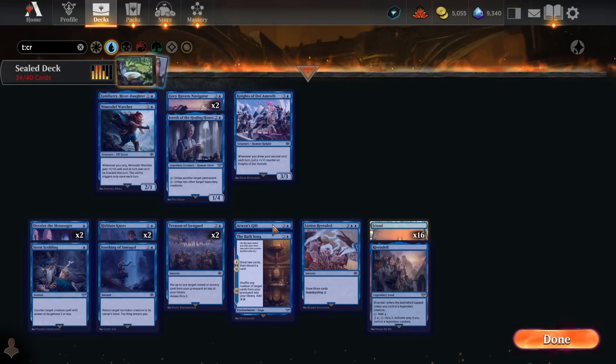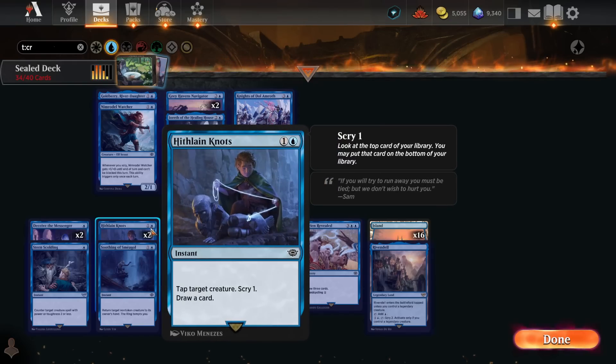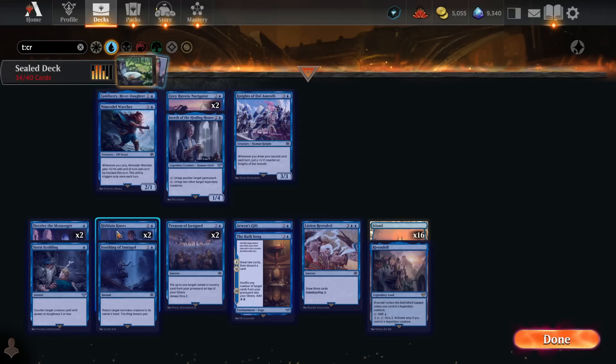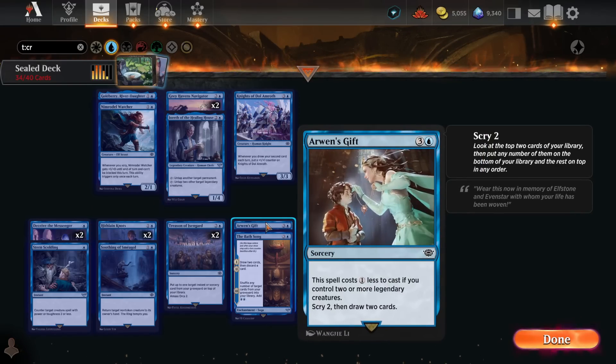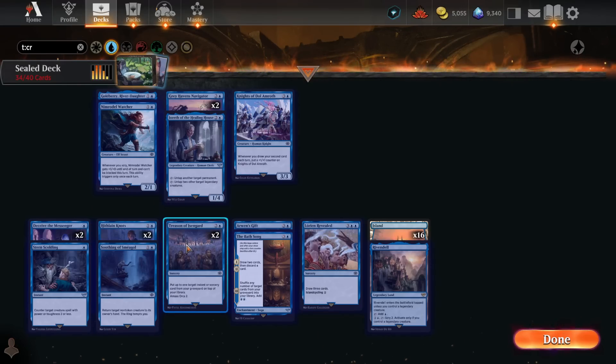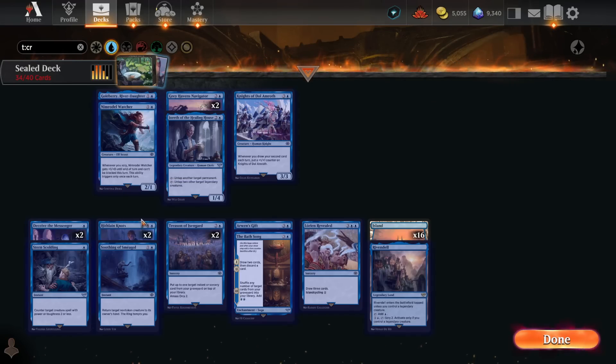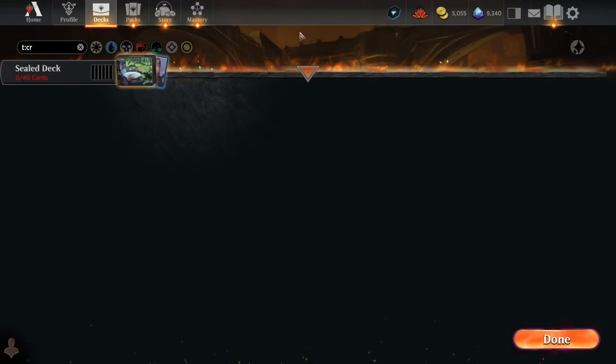Lórien Revealed is another great card draw spell, as is Arwen's Gift. There are a couple of Hithlain Knots and Deceive the Messenger for combat tricks. The double Treason of Isengard is particularly nice since it can put Gandalf's Sanction back on top of your deck. If we have really good red cards to go with the blue-red archetype, we've got solid blue cards for it. But I don't think these are great for blue-black or blue-white — let's move on to black.